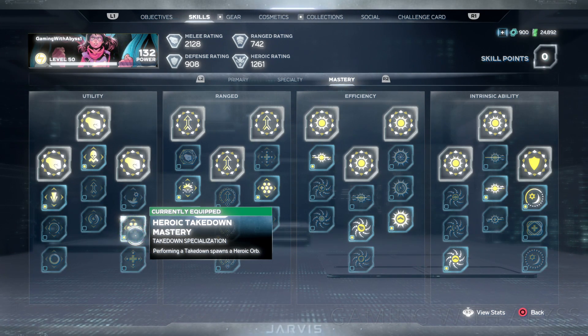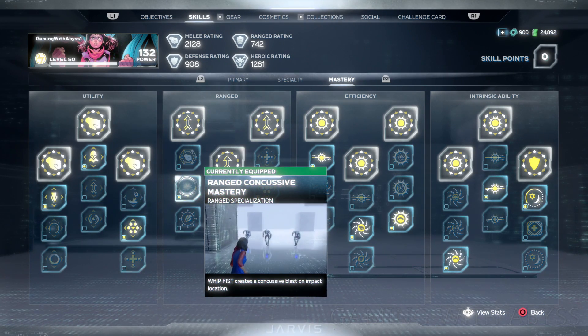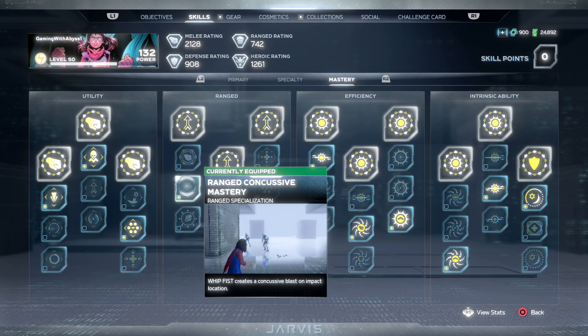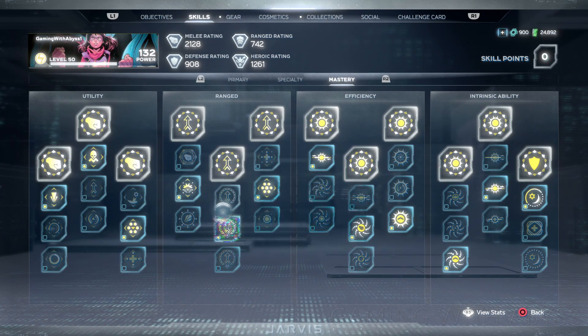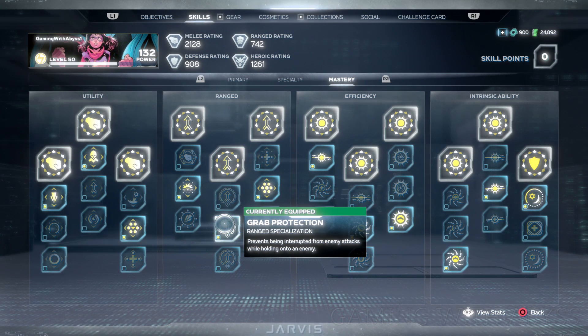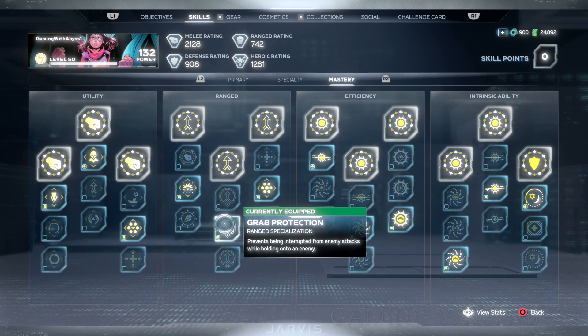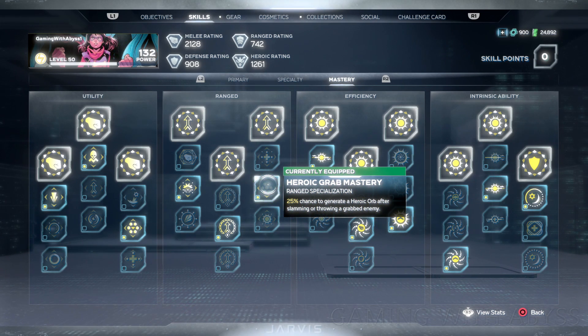Moving on to range. On the left side I went with the middle one: Whip Fist creates a concussion blast on the impact location. In the middle I went with the middle one: prevent being interrupted by enemy attacks while holding on to an enemy. On the right side I went with the middle one: 25% chance to generate a heroic orb after slamming or throwing a grabbed enemy.